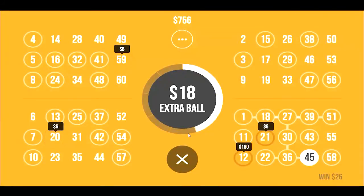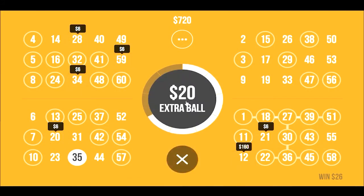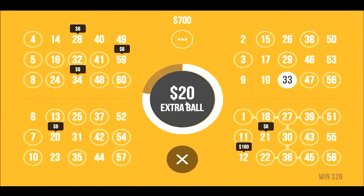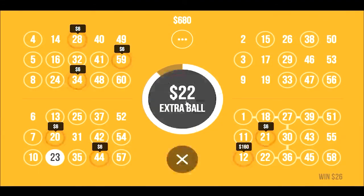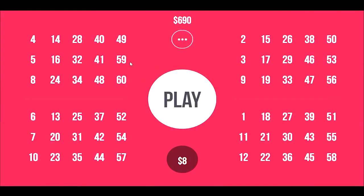We've got the possibility of $160 here, so we're going to keep going. We got one extra ball possibility left — one, two, three, four, five, six, seven possible combinations. We failed — we won six bucks. That's better than nothing. We won a total of $32.